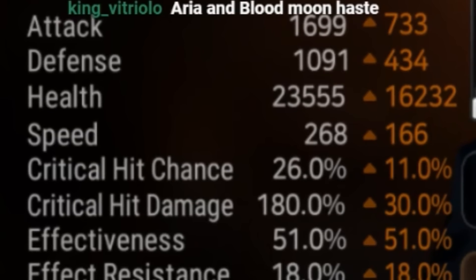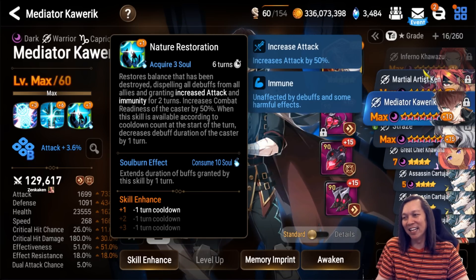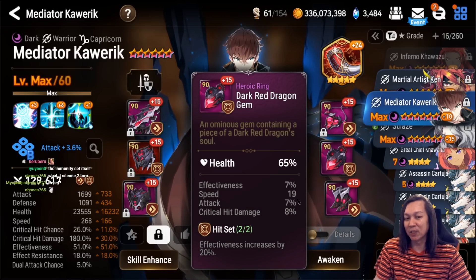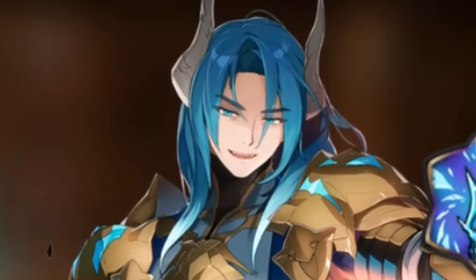Next we have Hand Guy — my Hand Guy is on Hit set, not Immunity, because why would you need Immunity if you're Hand Guy? It doesn't matter if he's debuffed — he's just gonna cleanse it and then cleanse everybody. In fact I have Hit set on him for the speed rolls. I have a Warhorn like everybody else.